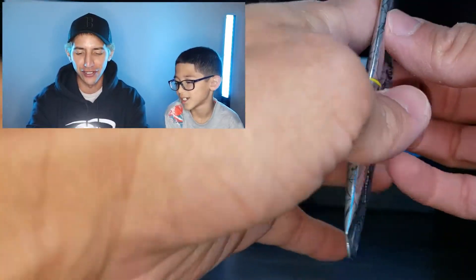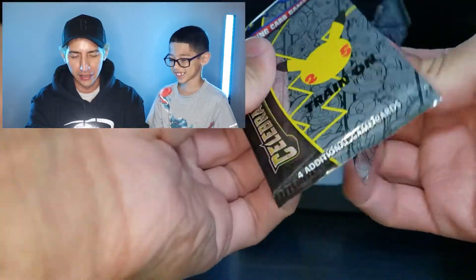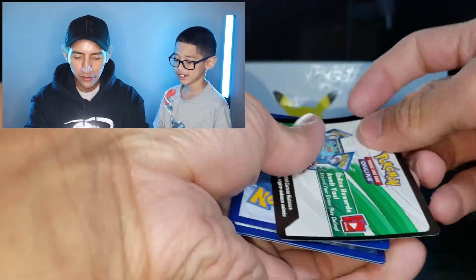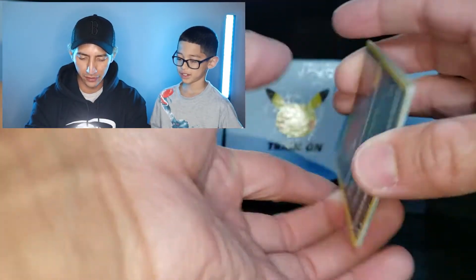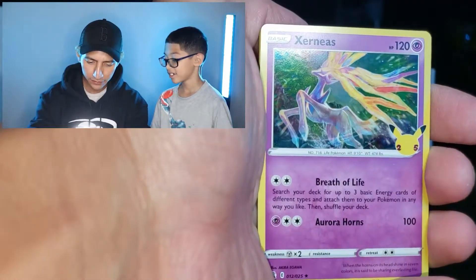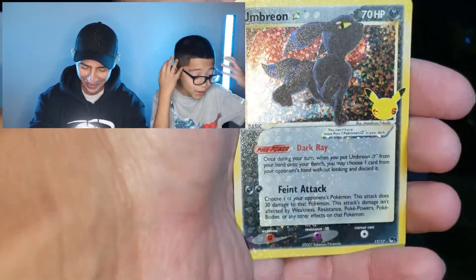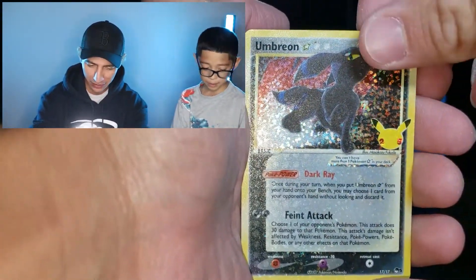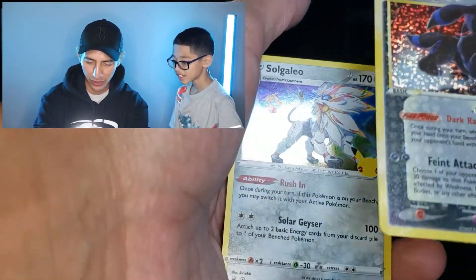Here we go, I'm gonna get Charizard - I feel it! Here's the code card. Opening the Celebrations packs now. Oh we got the pull right away - let's go! Do we have sleeves? Remember the Eevee case? I think the trick is the Umbreon's the one - the Umbreon's the heavy card.